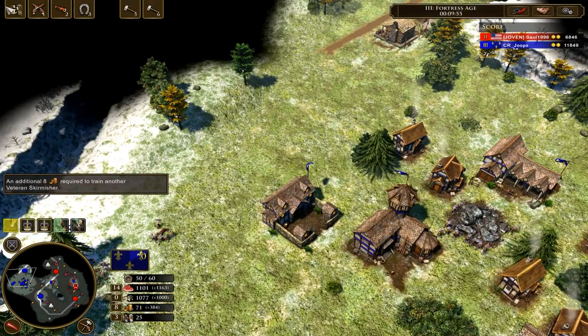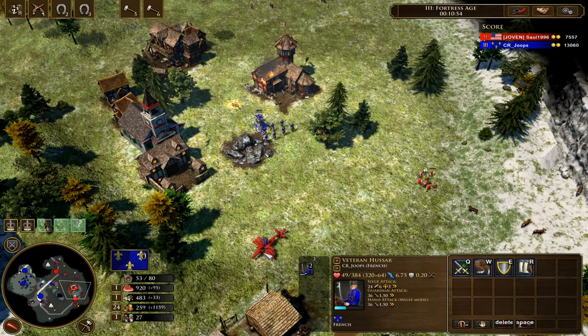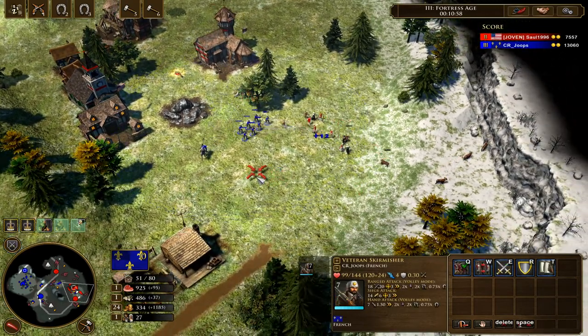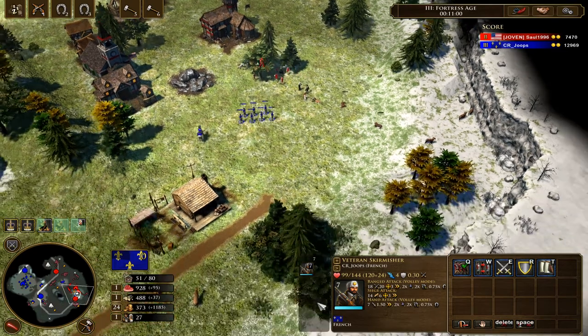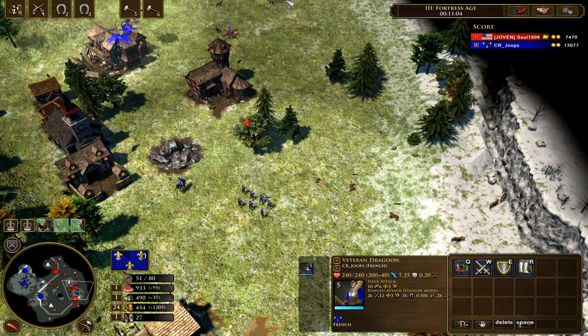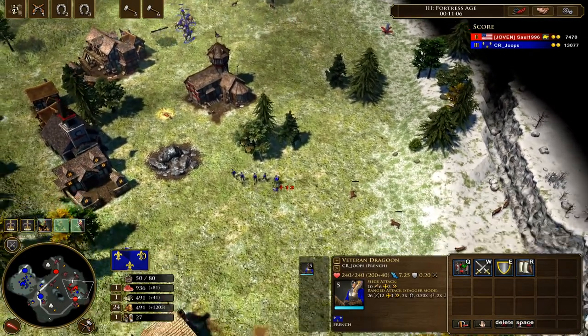Our heavy cavalry — the Hussars and Cuirassiers — they kill light infantry, in this case the state militia, and also other skirmishers, strelts, gurkhas, that kind of thing. And our ranged cavalry: if the opponent chose to make cavalry — he didn't on this occasion — our dragoons would have cleaned those up.